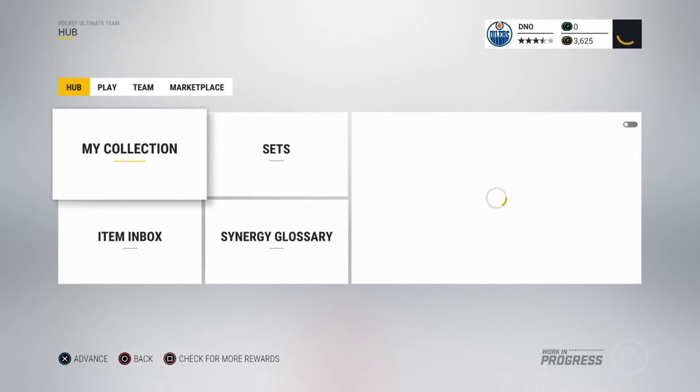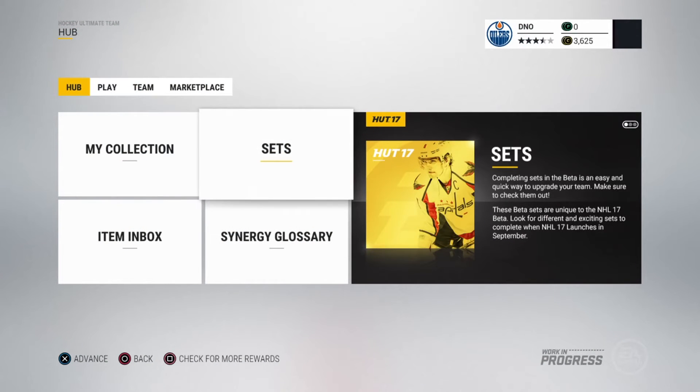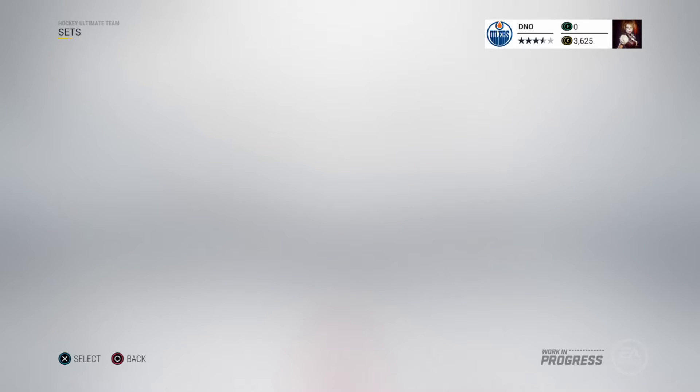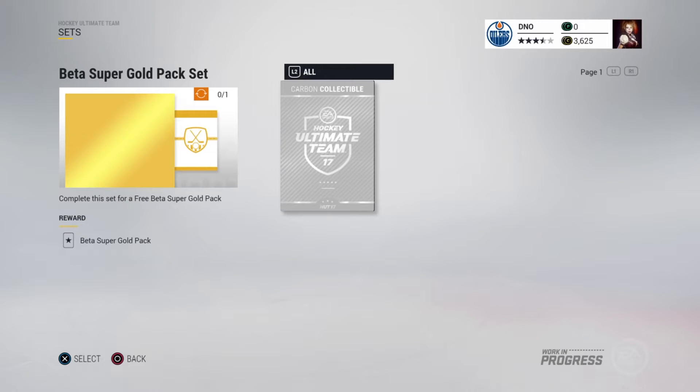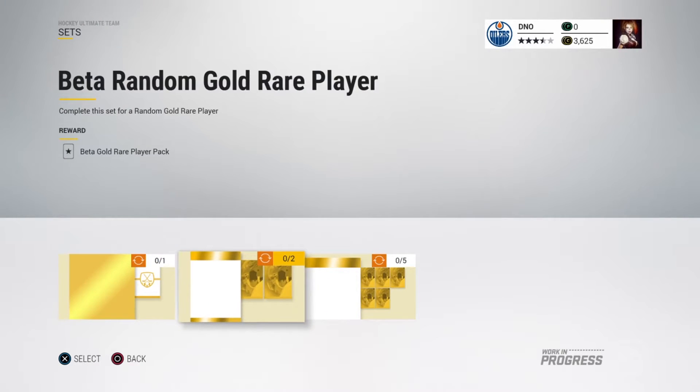There we go, we now have 3625 coins. I'm going to quickly show you the sets just before we go into opening the pack and getting that beta super gold pack set. You have to find a consumable carbon consumable collectible.